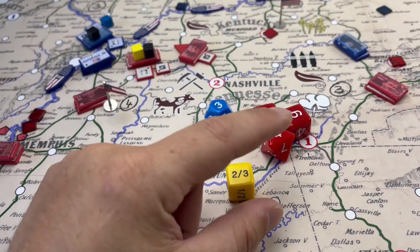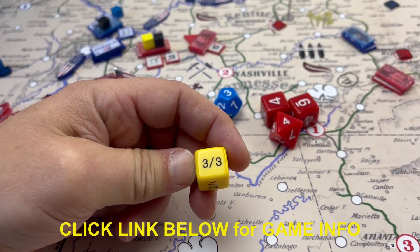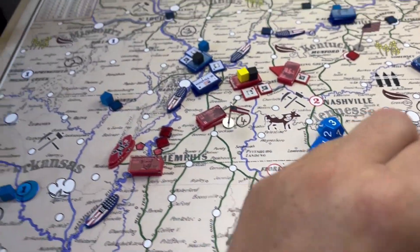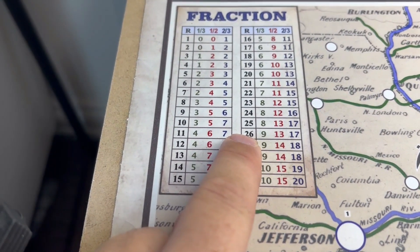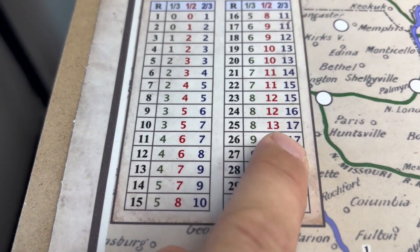It could be two-thirds of those points that are rolled, it could be completely all the points — the ones that you're going to use for damage points — half, and so on. Depending on what your roll is, you roll 26. In the end, if you get half, it's 13. If you get one-third, it's nine, and so on.